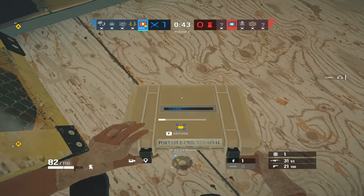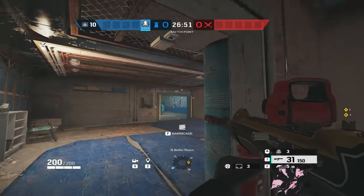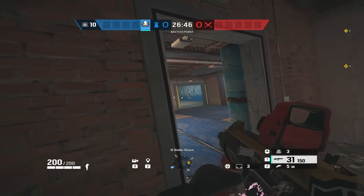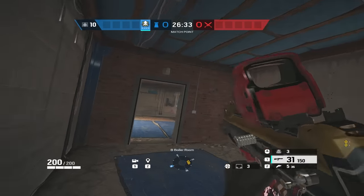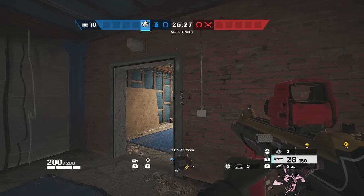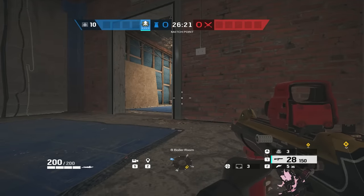Now that we've gone over where you sit, let's go over how you sit. How do you position your body once you've found where to position it? There are many ways. Do you stand, crouch, or prone? Do you hold the left side of the doorway or the right? Do you hold an off angle, or a long common angle? Do you even hold an angle at all, or do you wait for a good time to swing? All of these fall under the how category. Let's go over different uses between standing, crouching, and proning.